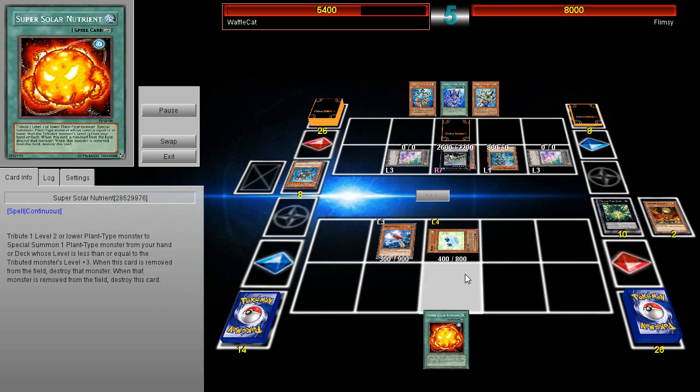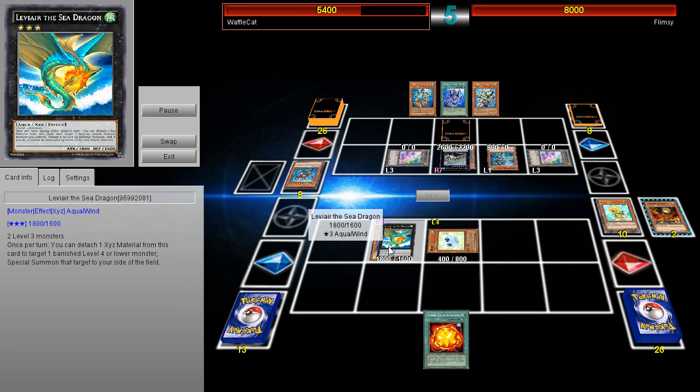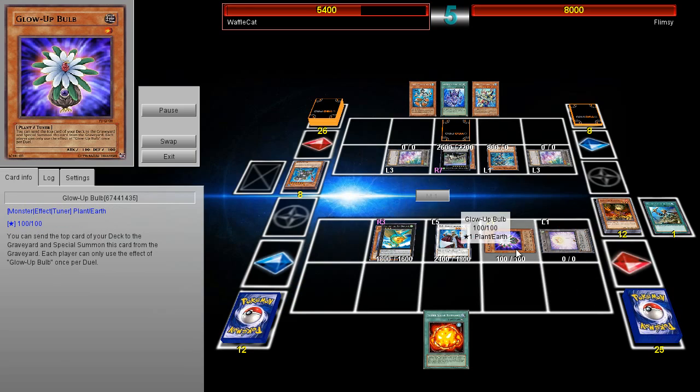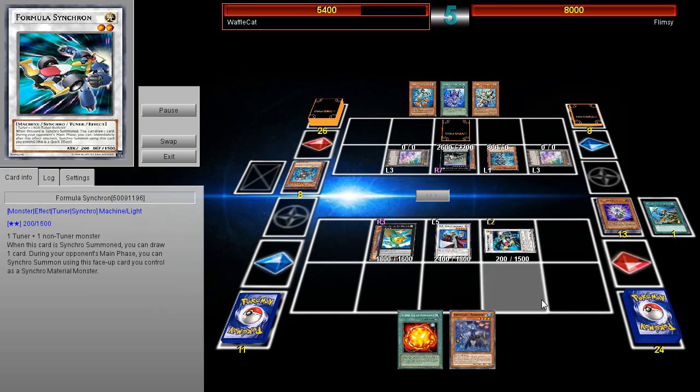Spore activated — going to banish Lone Fire. Crane Crane activated to bring back Dandelion. Going to go ahead and bring back Lone Fire with the effect of Le'viere, and then he's going to get those two tokens again. Then he's going to go ahead and have Librarian. Look at this play — it's absolutely amazing with the Glow Up Bulb over there.